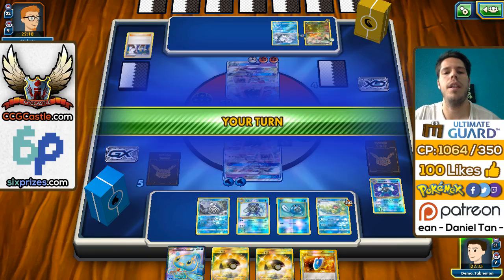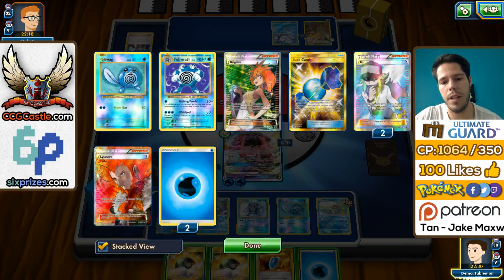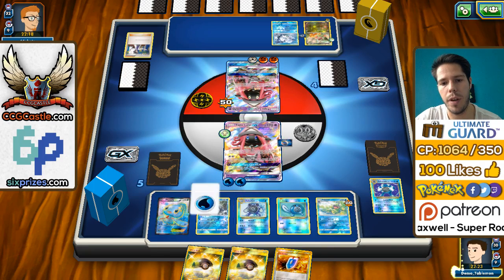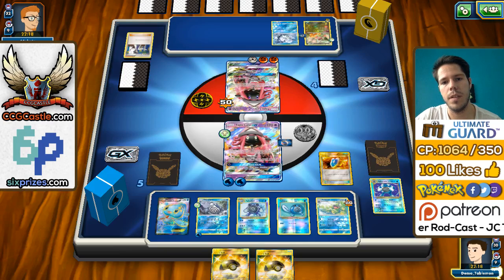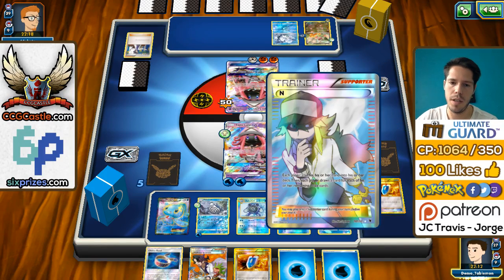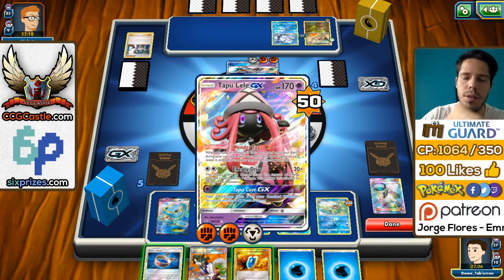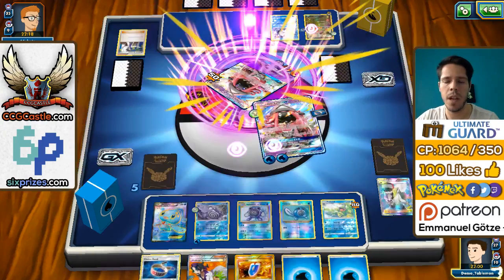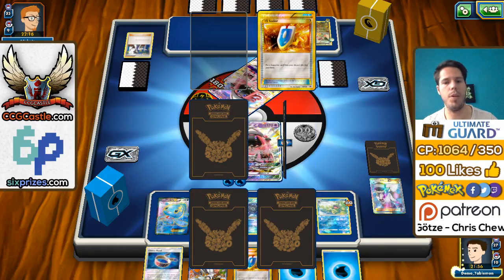We bring up Tapu Lele, now we have Manaphy — Rayquaza — which is awesome. I actually get a Water Energy and I might not want to discard that. I could knock out the Rayquaza right here, but I feel like bringing him down to 4 prizes should still leave us in a pretty good position. I find more Water Energy and the Choice Band. We'll just take the knockout — 130 damage. Our Poliwrath deck is working wonderfully.